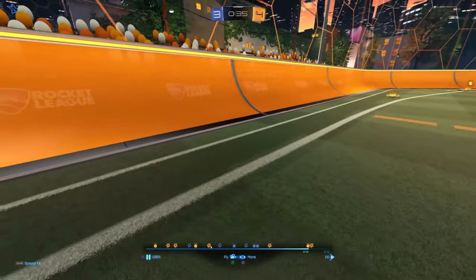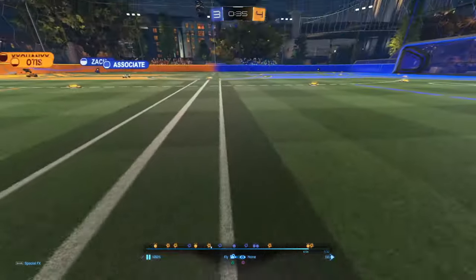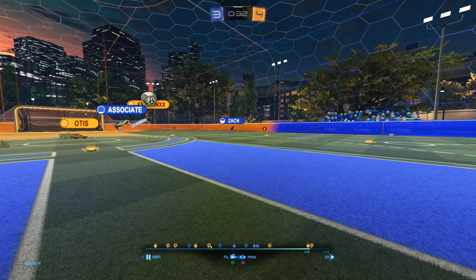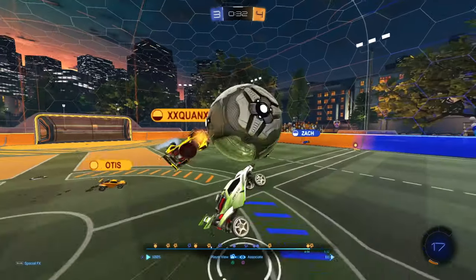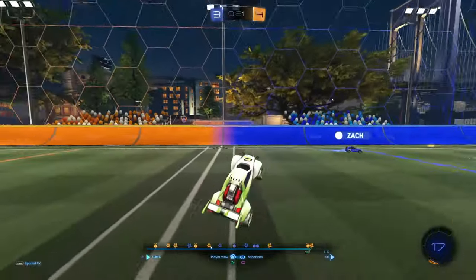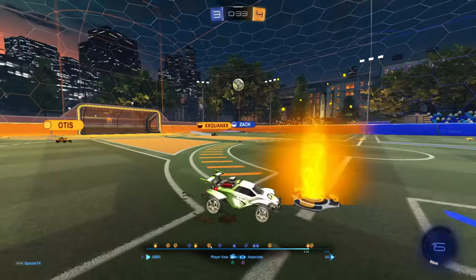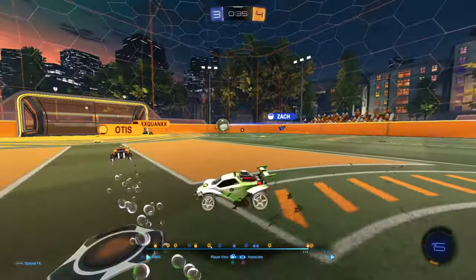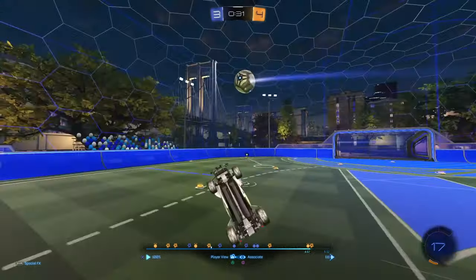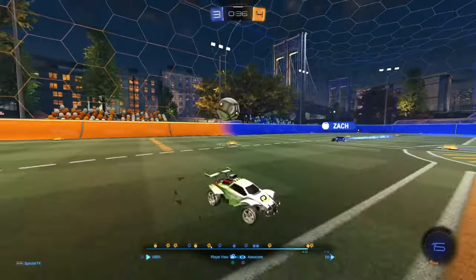As soon as you see this going like that, it's very difficult to score from their own net — you should already be over on that mid boost and in position to defend what is a very difficult two-on-one. That would give you a much greater chance of saving this compared to taking this bad 50, which puts your teammate in an awkward spot. The 50 isn't great either — for lack of a better term it's atrocious. It's honestly probably better to fake challenge than to 50 it like this, because it's just going to fly back into your own net.